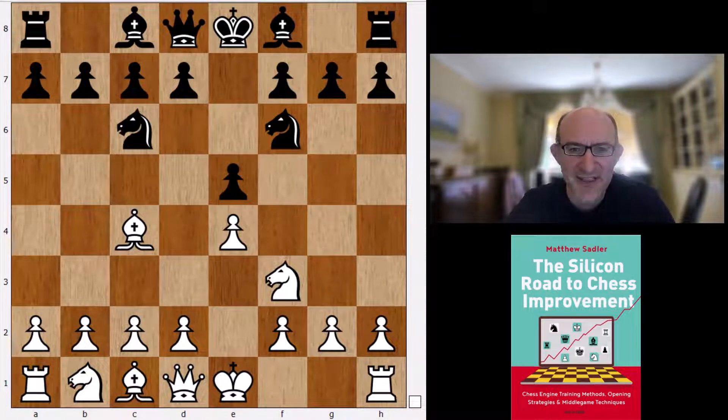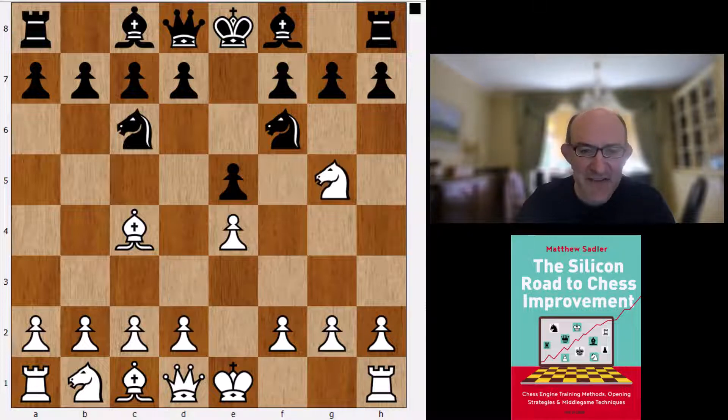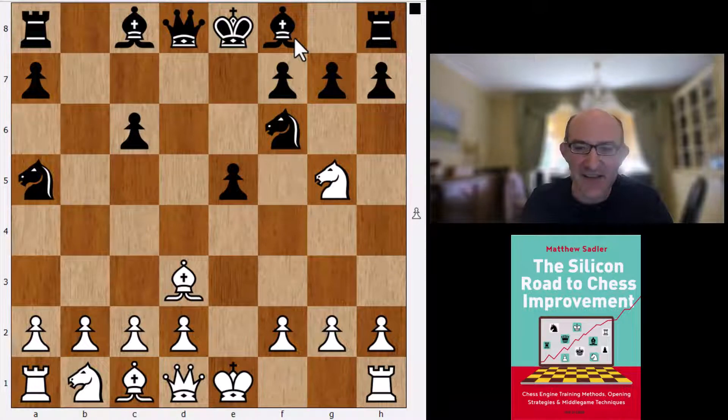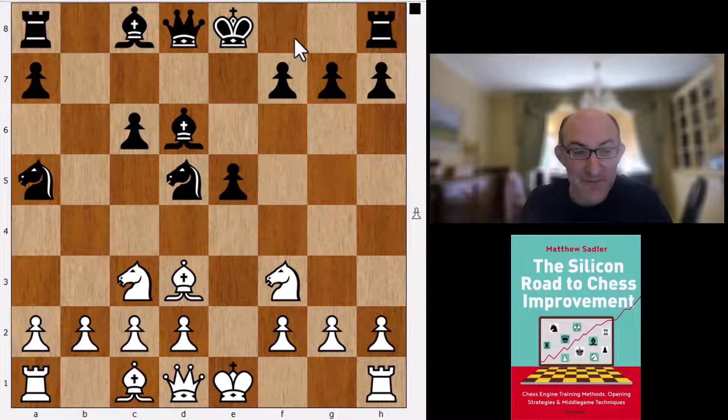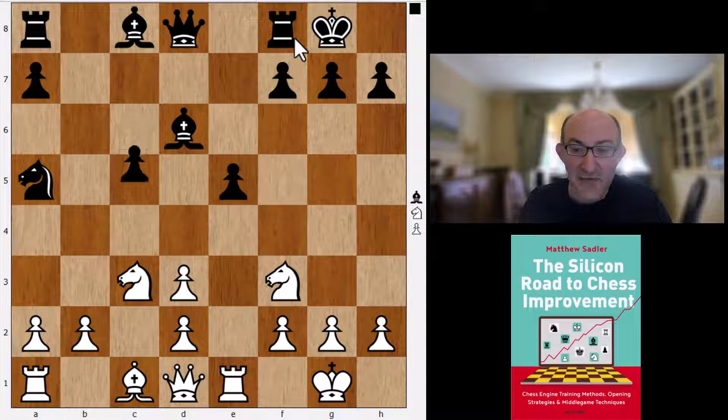Ng5 is just never a popular choice with the engine - not because of the Traxler with Bc5, but because of d5 and Na5. We're seeing this sort of line crop up very often in engine lines. It's what AlphaZero played against Stockfish 8 as Black, so it's another line that AlphaZero seems to have got right. After Re1, c5, Black is willing to sacrifice even the e5 pawn to get open lines for the diagonal.